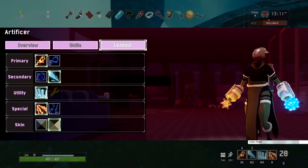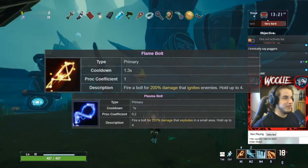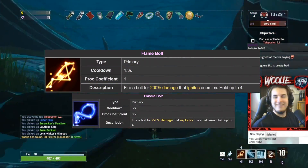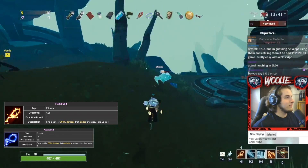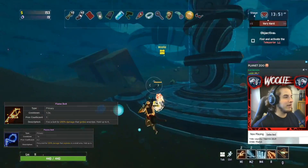For Artificer, I recommend her default primary, alternate secondary, and default special. While Plasma Bolt gives a tiny bit of AOE for your auto attack, the Flame Bolt has much higher damage due to its burn component as well as a tiny bit of built-in AOE. Artificer has never struggled with dealing with large groups of enemies, so removing the ability to one-shot lesser wisps for the tiny AOE that Plasma Bolt gives is not worth it.